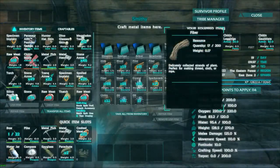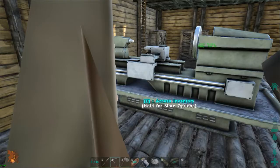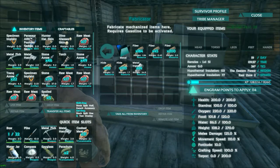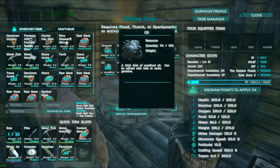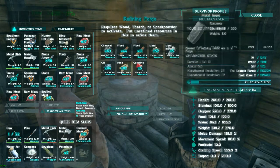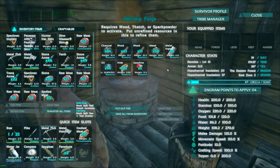So let us see — we only have three metal in here, so there's no metal to take from that unfortunately. Now, the fabricator requires gasoline to be activated. How do we make gasoline? Basically oil and hide. As you can see we've already got a bit of gasoline as I just put it in there, and the metal is still refining into metal ingots while we're doing this. So both of these processes can be activated at the same time — that's really awesome indeed!